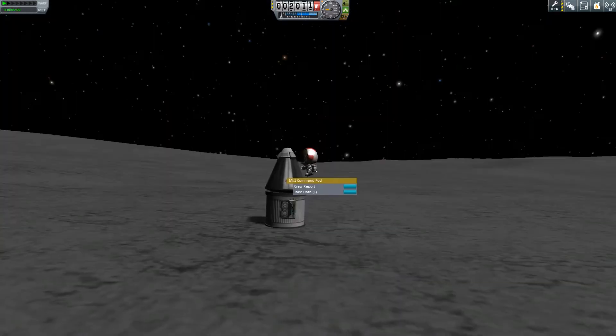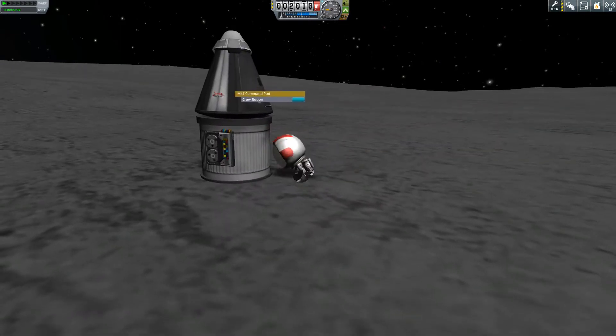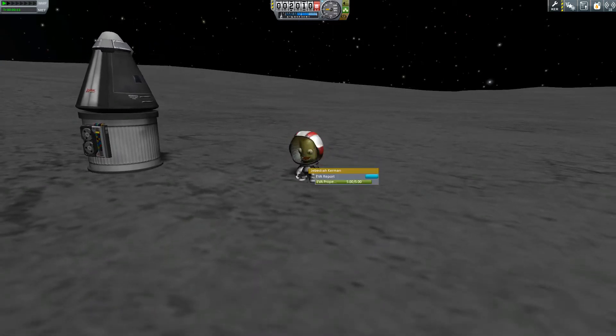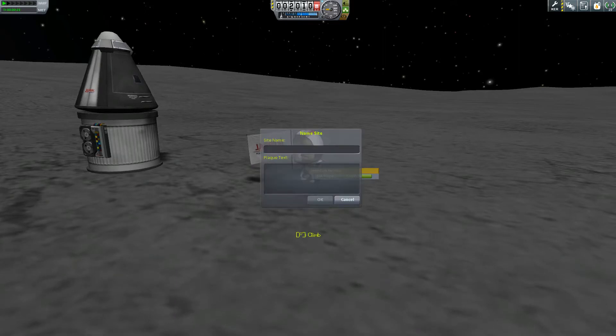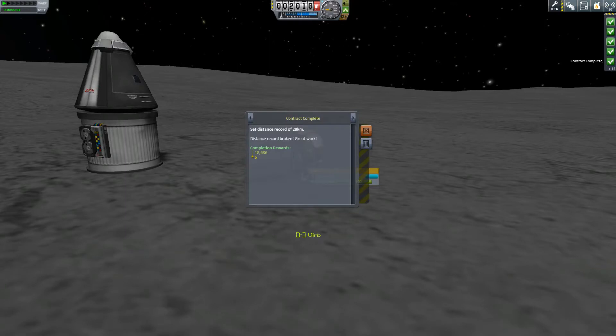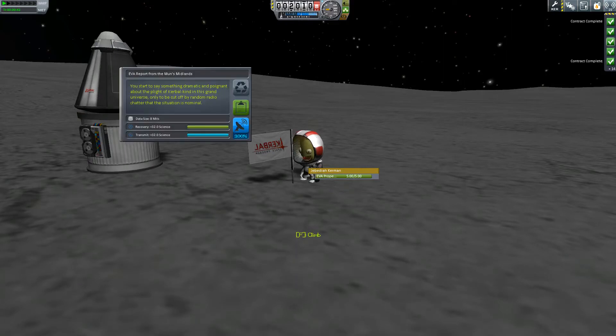He's fallen over — I think he's been into the vodka stash in there. And we'll plant our flag. That should complete our contract. Plant a flag on the moon — yes! Give me the cash. Show me the money. And I'll do an EVA report while we're here. Whole lot of science — no way to transmit it until we get back.